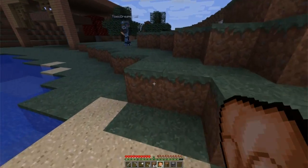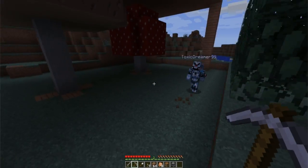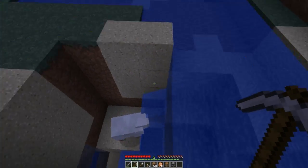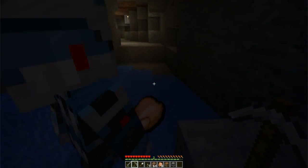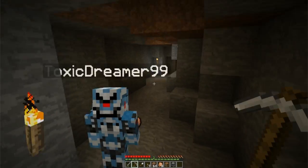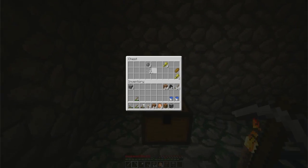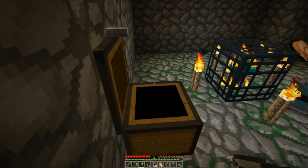It was a tough dig because it was just straight down. We tried to build something but then I dug out over here and realized it's very close to the surface. So we can just use this as an entrance and exit point. And there's the mob spawner — it's a zombie spawner, the most frequent kind.